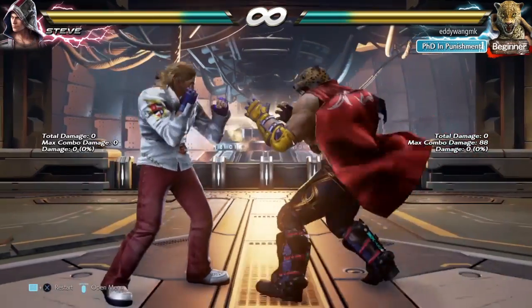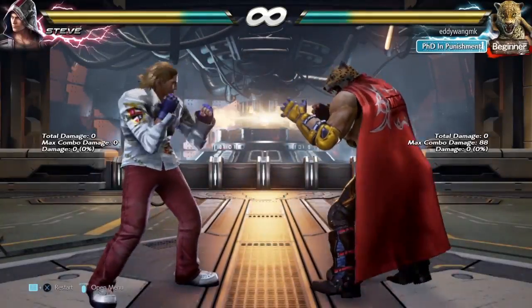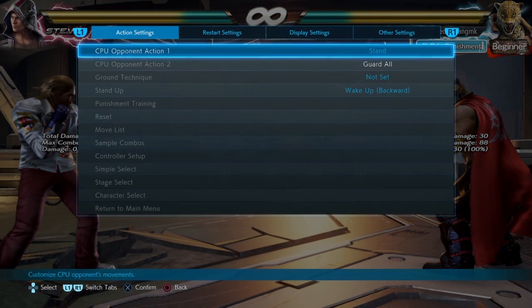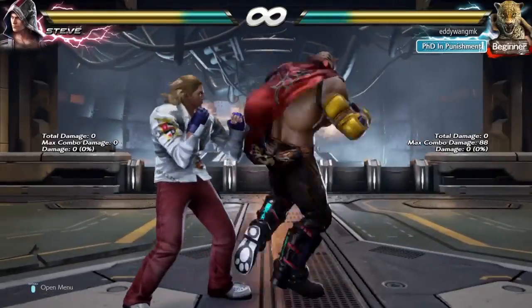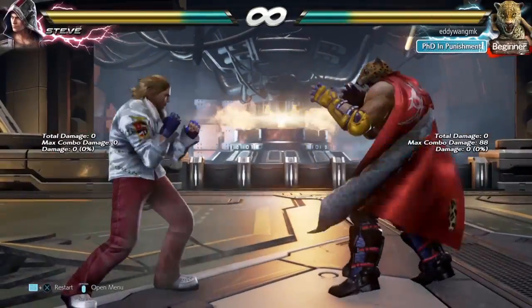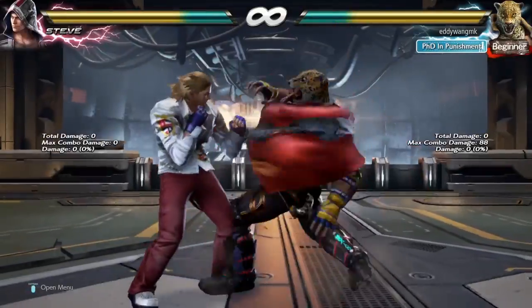He also has a mid kick, but this kick is a homing move — you cannot step either way. But it's unsafe at minus 16. And in season three, a lot of characters can punish King from this range. So it's not exactly a safe kick to use because it's minus 16 and a lot of characters in the game can punish this.